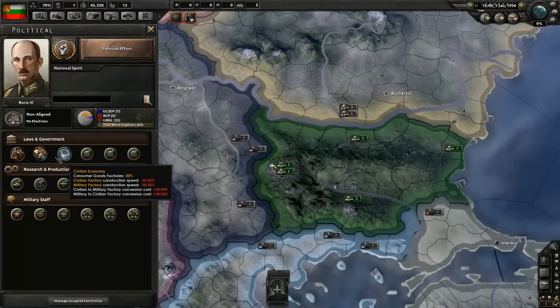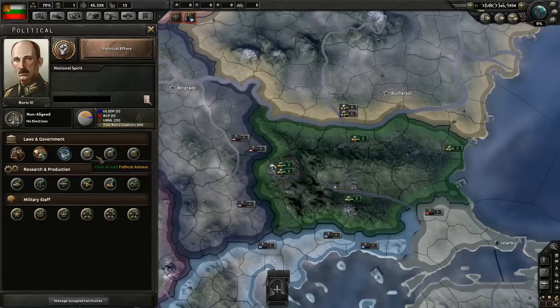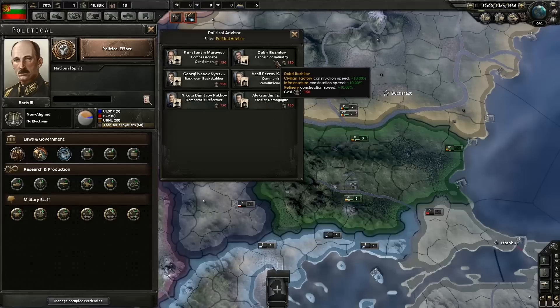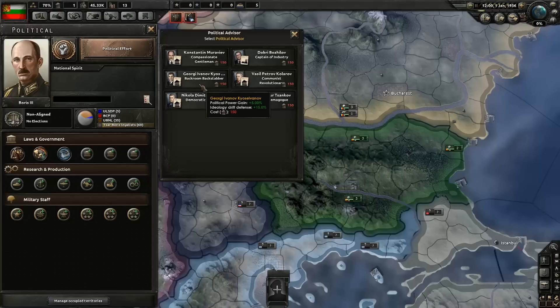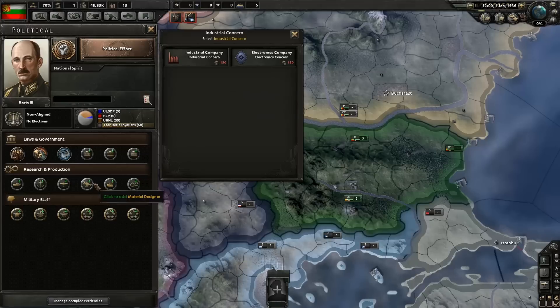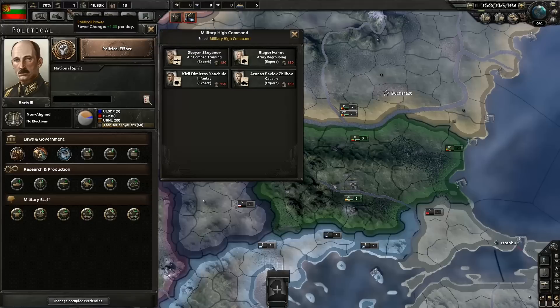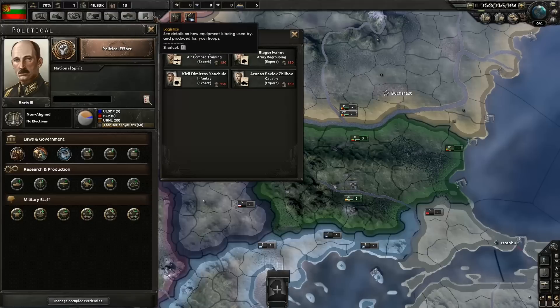Here are all the ministers I was talking about. We currently don't have anyone, but as soon as we get at least 150 political power we can hire people to change our ideology support. There's captive industry for extra construction speed, a backroom backstabber for more political power, research advisors to help our research, and military theorists — for example, an infantry expert helps with attack and defense. All of this will be very important to get, but for that we need political power.